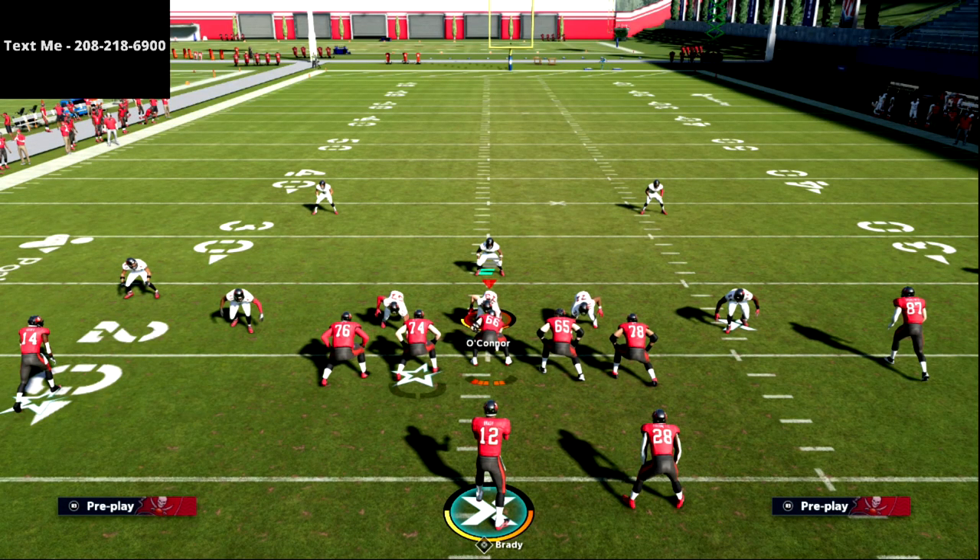That's how you can create a lot of really effective concepts from just one or two motions using Hot Route Master. Thanks for watching the video — I hope it helped give you some things to make your mesh concept have some really creative little tags within it. I think this is just the best concept in Madden and if you're not using it, you need to be. If you want to get my air raid offensive guide, you can get that down in the description.